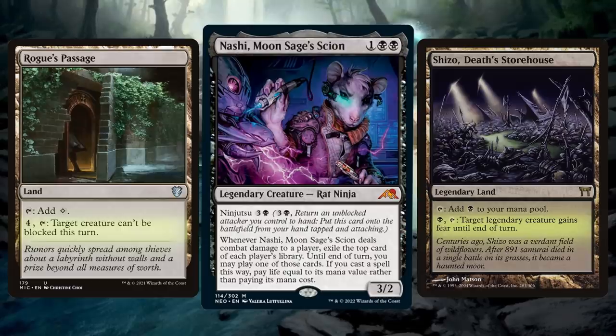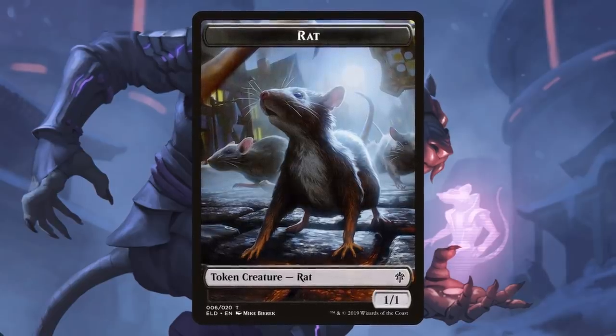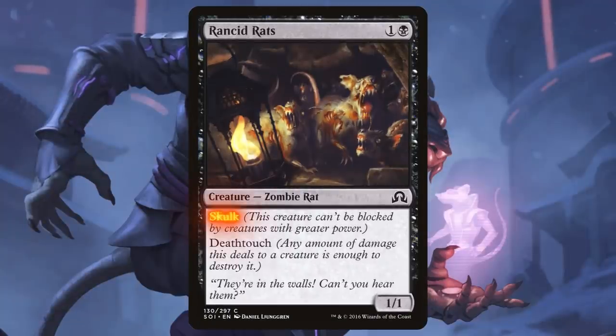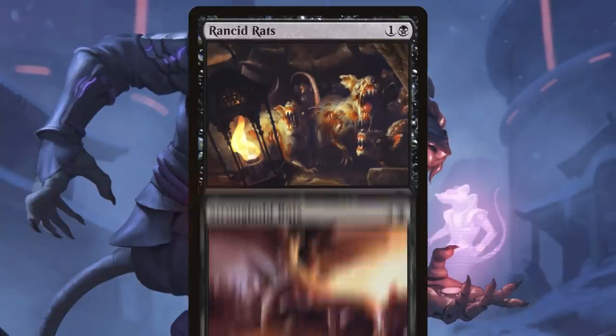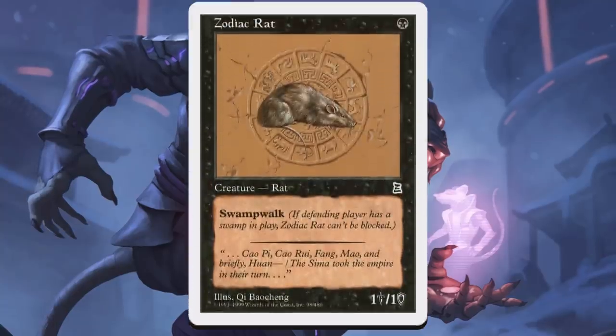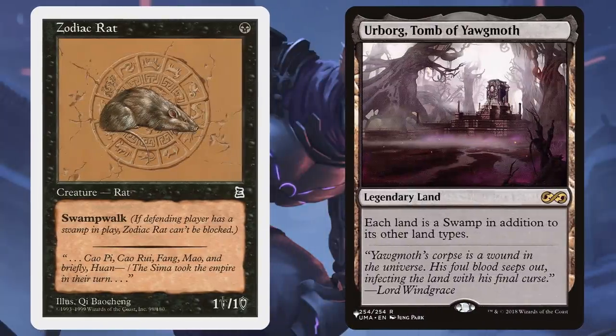Rats are intelligent and tricky creatures, if small. Our rats are largely evasive and cost very little mana. Nozomi Cutthroat and Razortooth Rats both have the fear ability. Rancid Rats have Skulk, meaning they can't be blocked by creatures with greater power than them. Stronghold Rats have Shadow, which means they can only be blocked by other creatures with Shadow — a rare commodity in Commander. The elusive Zodiac Rat from Portal Three Kingdoms has Swampwalk, meaning if an opponent controls a Swamp they can't block it. Urborg, Tomb of Yawgmoth is in this deck, so everyone will have Swamps. Evasion is extremely useful on our rats as it makes it easier to ninjutsu out our ninjas.